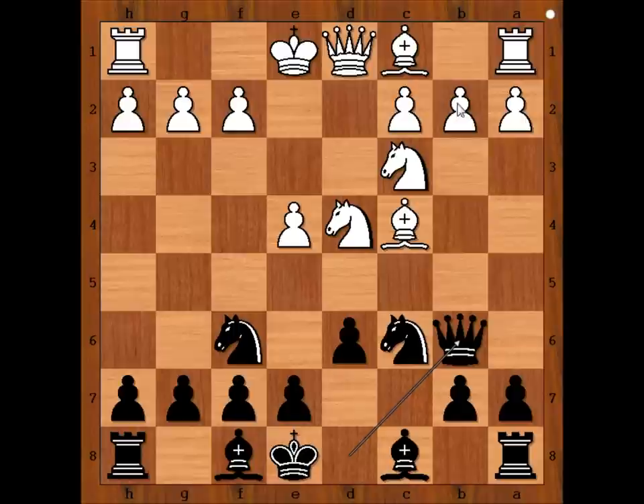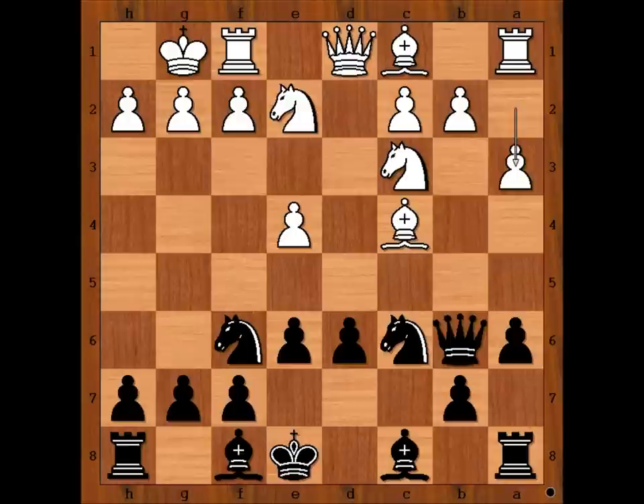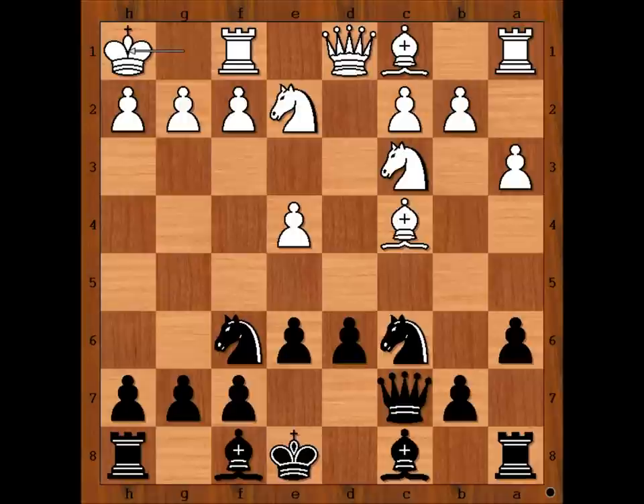Queen to b6, eyeing the pawn on b2 and attacking the knight on d4. Knight from d to e2, e6. Steven Craig Miller castled kingside. a6, a3, queen to c7. Black wants to play b5 and bishop to b7. King to h1 preparing f4.